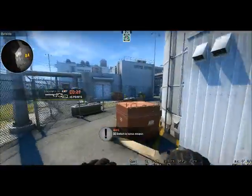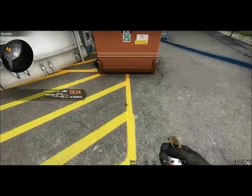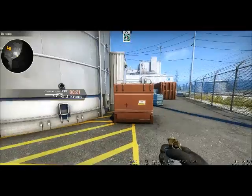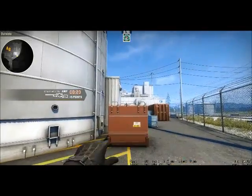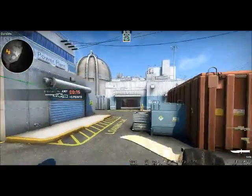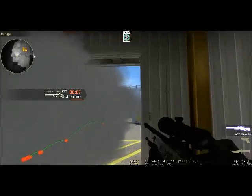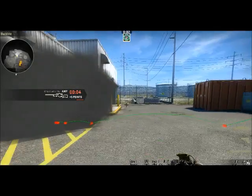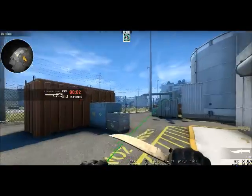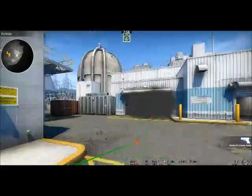I'm going to show you that again. Just follow the line up until you hit the shadow, then run forward just a little bit. As you can see, the AWPer will be completely obstructed - he can't see unless he goes out, and if he goes out you get an easy pick.